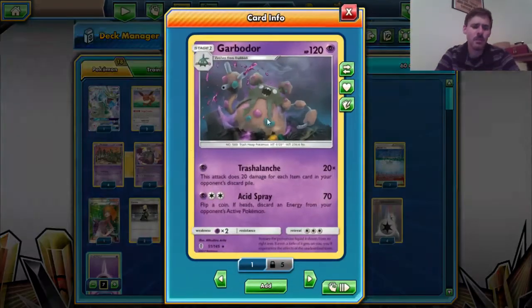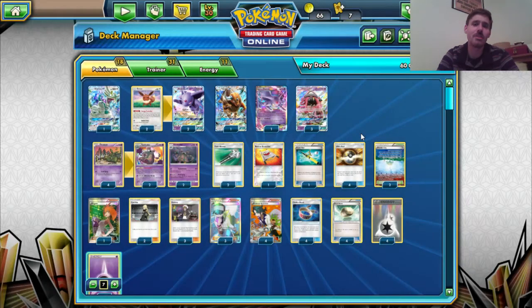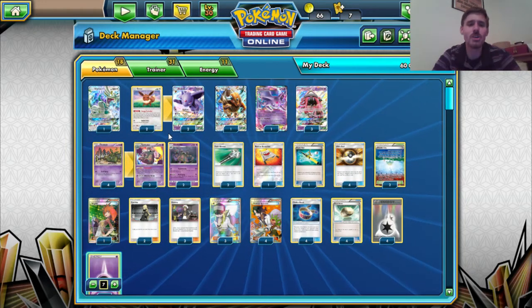You can also close out the game late game with Garbodor from Guardians Rising with its amazing Trash Avalanche attack. You're dealing 20 damage for each item card in your opponent's discard pile. That adds up really quickly, especially if your opponent isn't very careful with their items, making this a wonderful card.